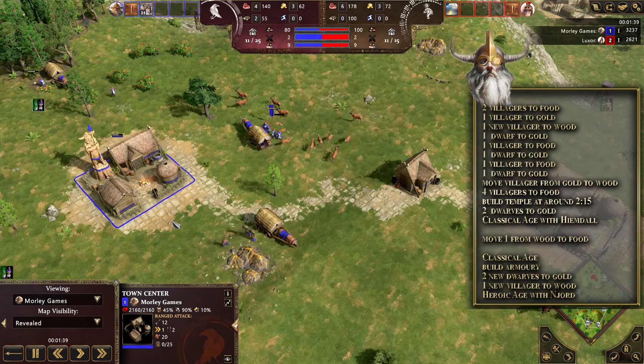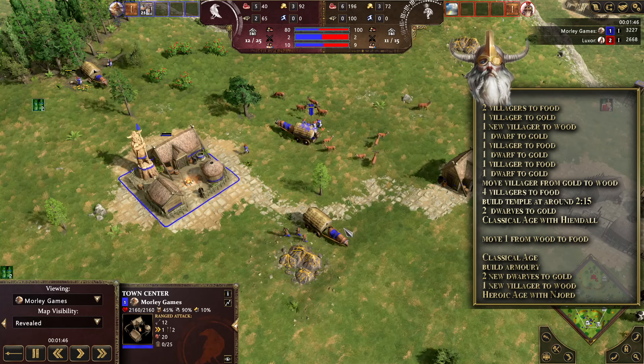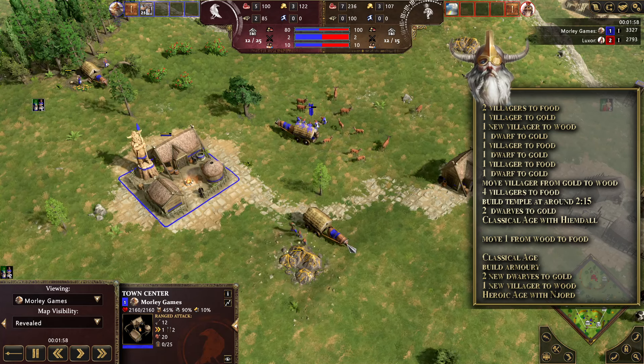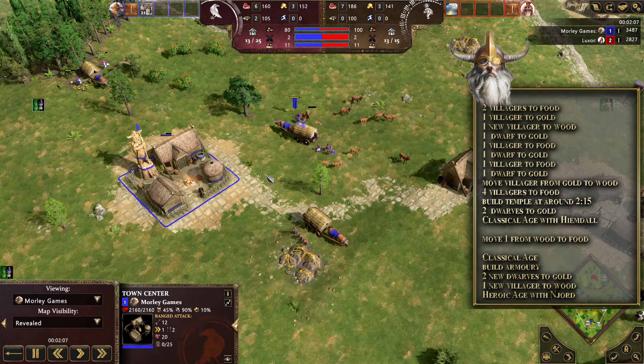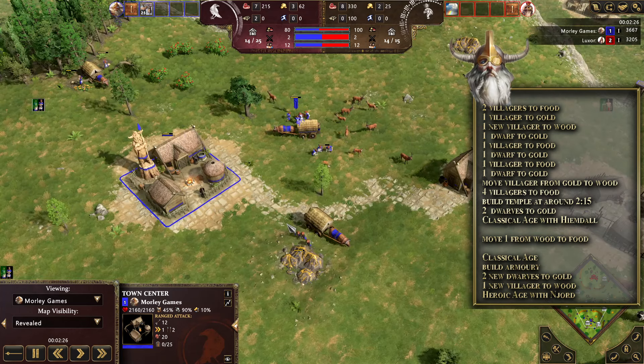We're not going to make any more dwarves for now — we'll add a couple at the end — but we're adding four more villagers onto food at this point. It's quite a strong strategy, certainly a bit of a meme build, but it's certainly fun. When we get into heroic age and start our attack, we're going to drop the undermine god power — the Heimdall god power — alongside wandering woods to get those units. That will cause quite a bit of damage on the town center, which you'll follow up with your troops. Hopefully your giant won't have been picked off by enemy heroes by that point.